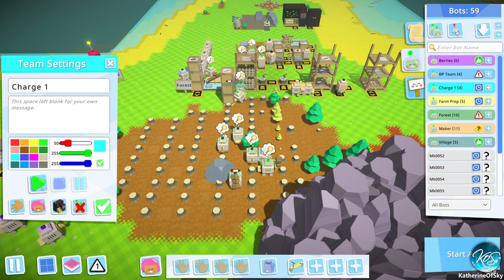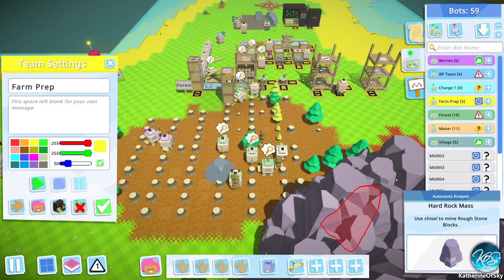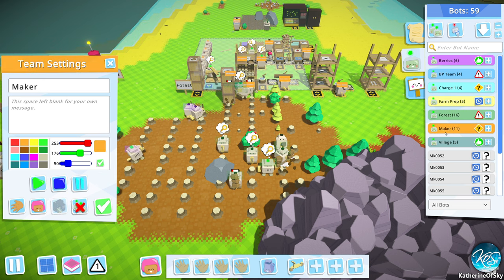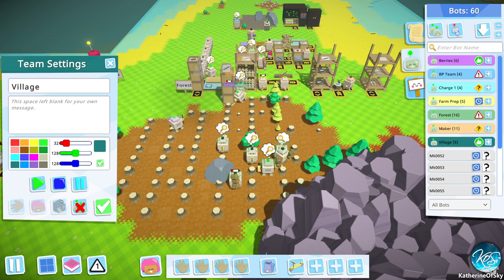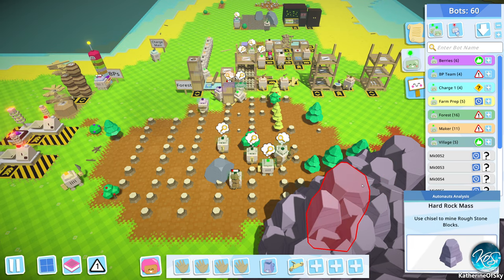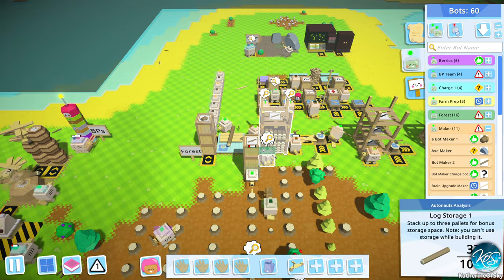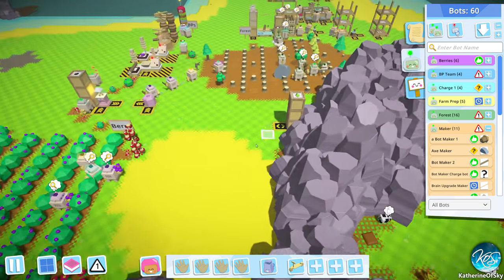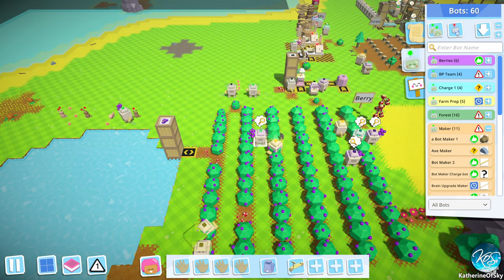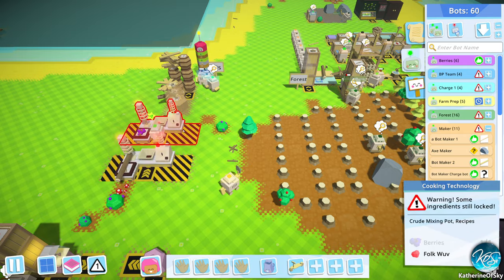Charge bots — yeah, ah. Farm prep — no. Makers — we don't need either. Villagers — yeah, we can stop and go with those as well. Let's get the bot maker to make more. So yay, we have done things. So we have gotten our village built up pretty darn well.